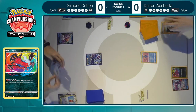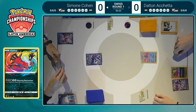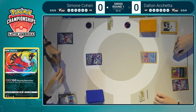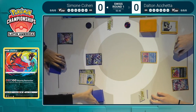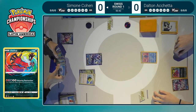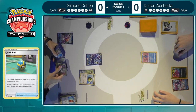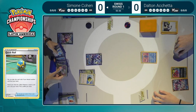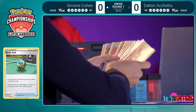No Lugia! That is a big miss from Dalton. Having to go for the Lumineon off the Quick Ball meant he could not get the Lugia V, and the seven cards from Professor's Research did not yield a Lugia V either. That's a really horrendous Professor's Research. Not being able to really play anything after that, just going for a pass. And now it's Simone being able to go for a Quick Ball and potentially do a really commanding lead setup.